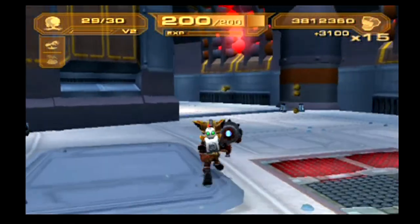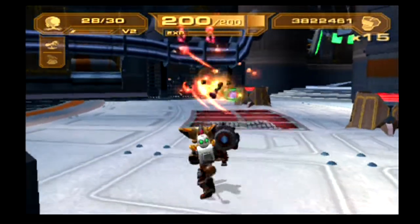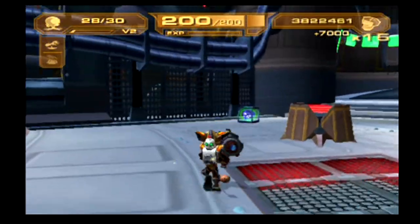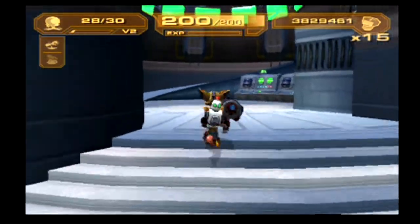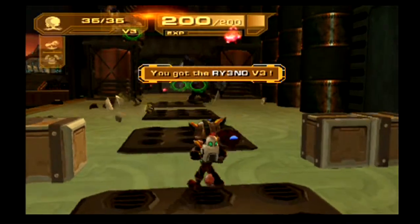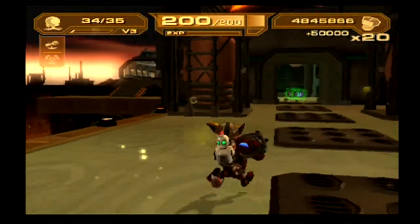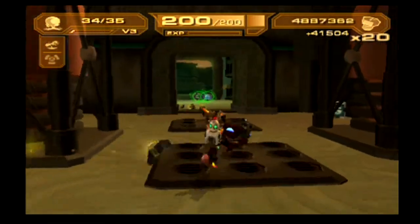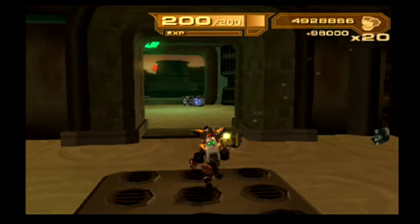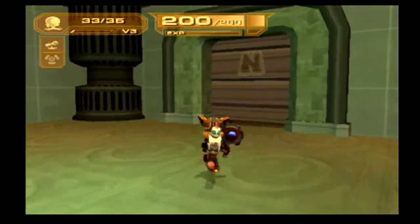Now that the Rhino's leveled up, this time it shoots different projectiles — they will instantly vaporize whatever they touch. Now at level three, the projectiles will still vaporize but they're now a little more fiery; they leave a bit of a fire trail.